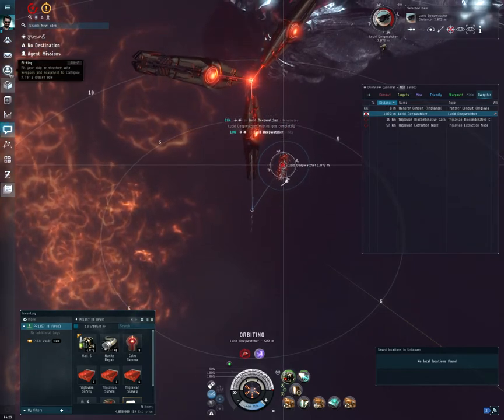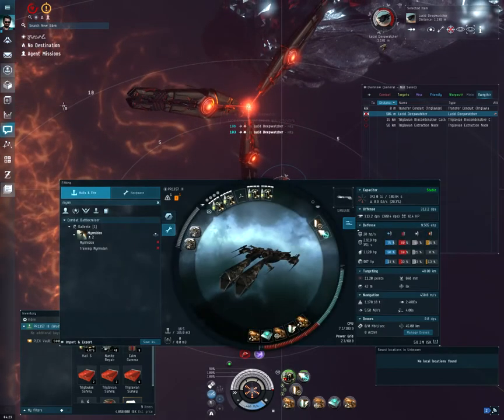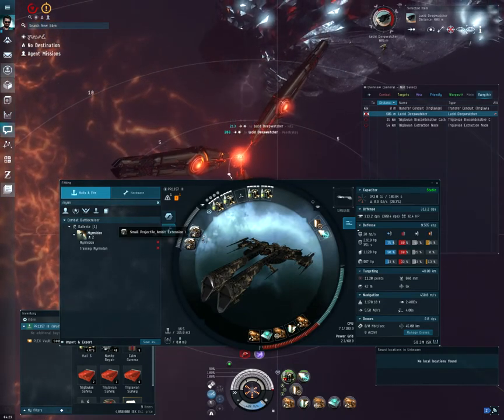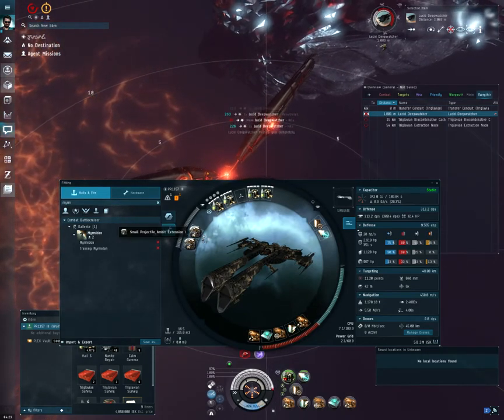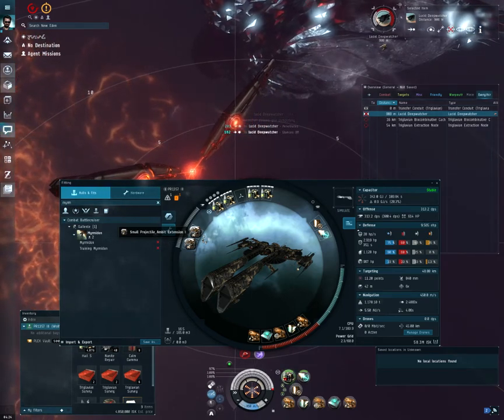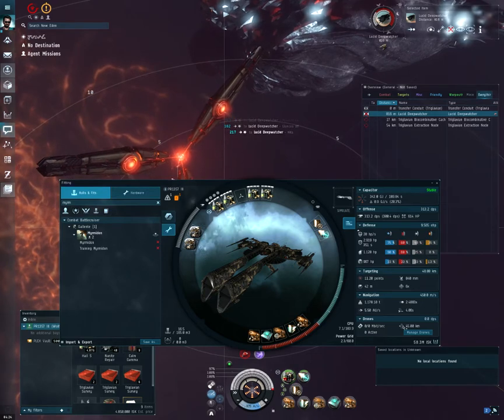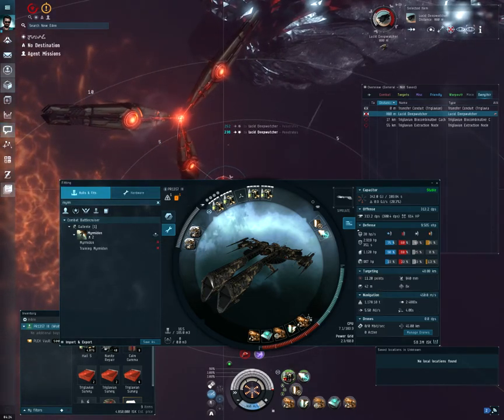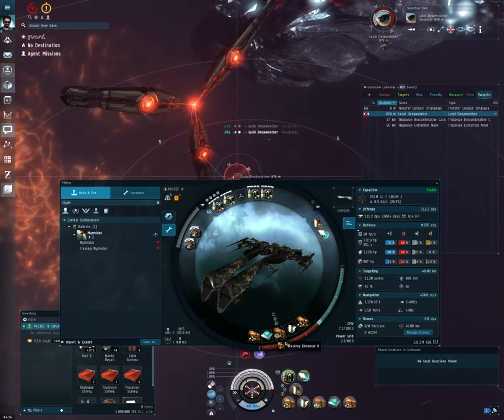One other change I want to highlight: I'm now using a Small Projectile Ambit Extension I instead of the nozzle joints, basically moving away from the inertia modifier altogether to really double down on that falloff range.